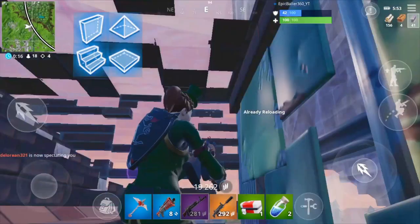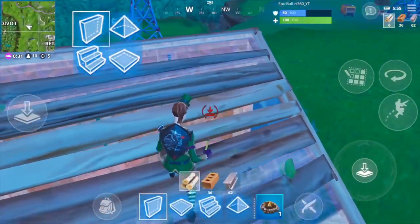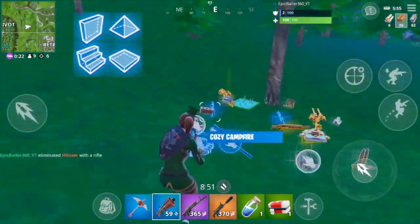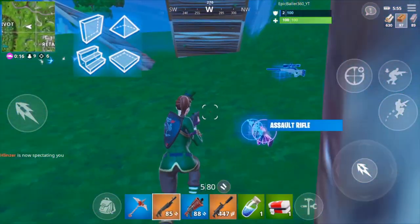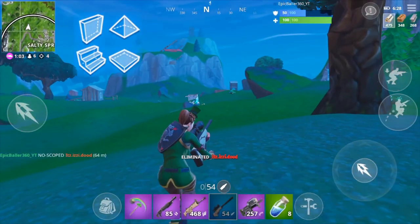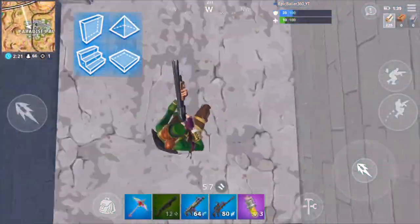My second favorite weapon on this list is a gun that really surprised me when it got removed — the burst assault rifle. A lot of people didn't like this gun; Tfue, for example, absolutely hated it. But I really enjoyed it, because with the burst mechanic, getting all headshots in such a short amount of time was just the most satisfying feeling ever. You could instantly take out someone peeking their head over their build way quicker than you could with a regular AR. However, in early game, if you got this from a chest in Tilted Towers, you were basically screwed. So I guess that's why it was removed.